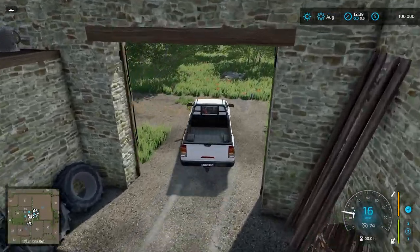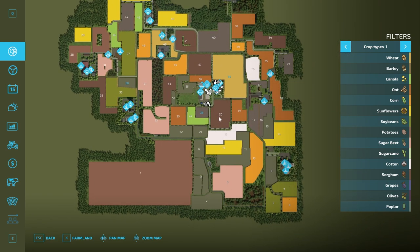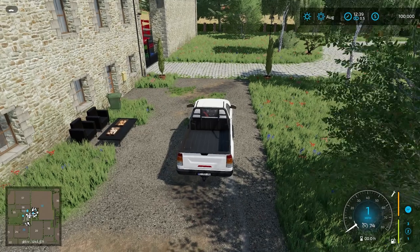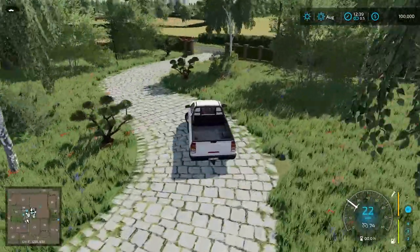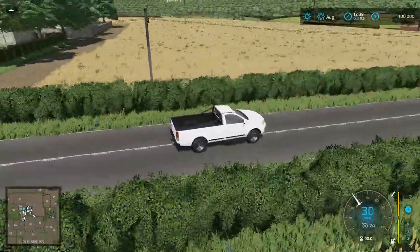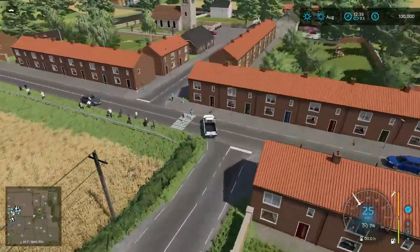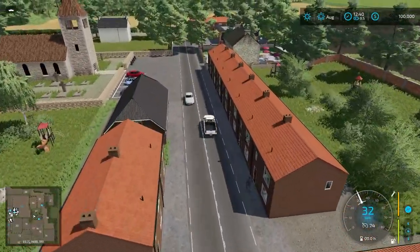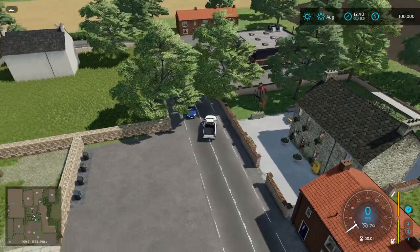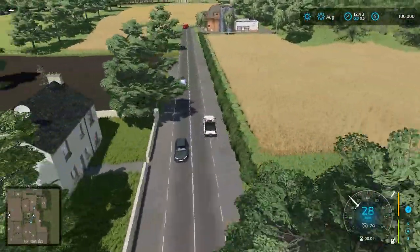We'll drive around first and then do a flyover at the very end to get a good feel for the whole map. Heading out from the farm, the field on the left-hand side is the one we own starting out. Heading through town, there are pedestrians around. We can confirm a supermarket sell point in the center, and around the corner of the center there's a cheese dairy as well. There's quite a bit of traffic on the roads here.